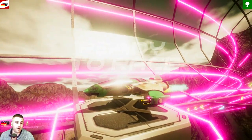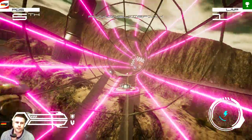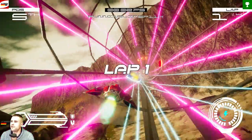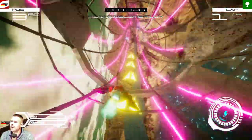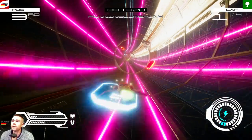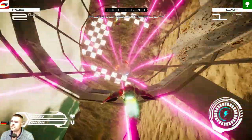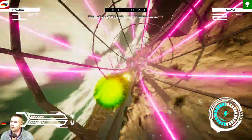Same as before — finish top 3, or first if you want. This is a bit different race: we can shoot enemies, we have a shield — press B for the shield — and this time we can boost with A. The red power-ups are ammo. The blue ones are the boost. Boost only works after the first lap. You don't need the shield or shooting to finish top 3 or win — just hit the blue boosters and hold A to boost.